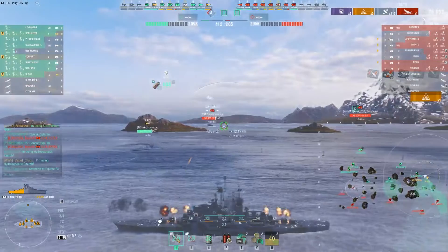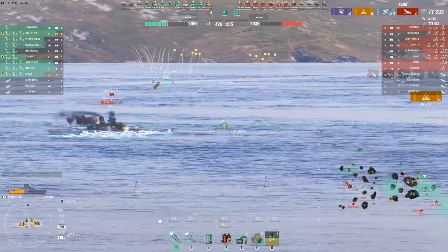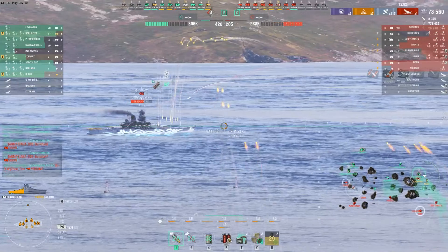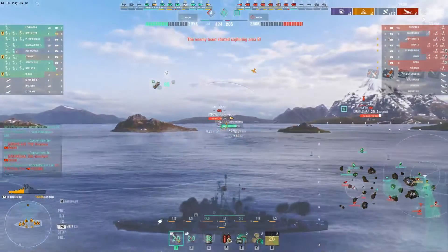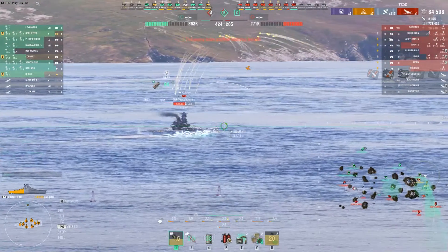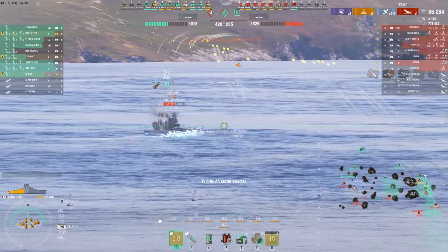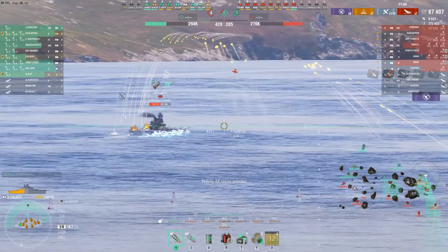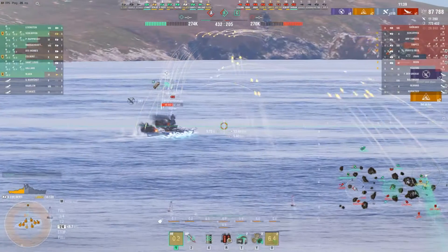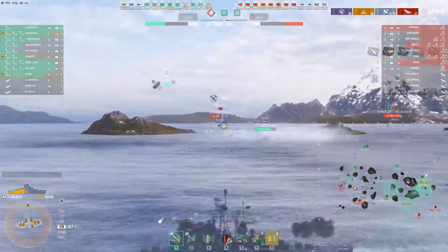This is going to take Yamato down quite a bit and remove a significant amount of his HP. Meanwhile, at A-cap, the enemy Yugomo is actually danger-close to a Massachusetts. Normally the Massachusetts would be the one in danger, but the Yugomo has put himself in a really bad spot and is going to go down. The enemy Tirpitz has gone to B-cap but is now isolated with zero ability to receive assistance. The Schlieffen, driven off C-cap, is headed to B to reinforce, but Tirpitz withdraws out of the cap, leaving it in the green team's hands.